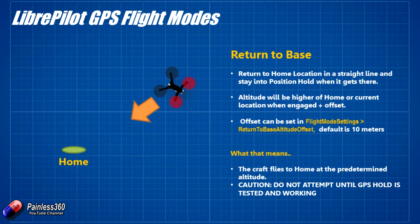Then we have Return to Base — one of my favorite modes and the main reason I'd add it to a craft. It allows me to bring the drone or multi-copter back to me in the event of a problem. You can set it up so that every time it arms, it saves that location as the home location, and when you click into Return to Base it'll climb to a preset altitude — default is 10 meters — then fly back to you. You might want to increase that height a bit; 10 meters isn't particularly high if you're in an area with mature trees. Don't use this as your first GPS mode — try Position Hold or Velocity Roam first.